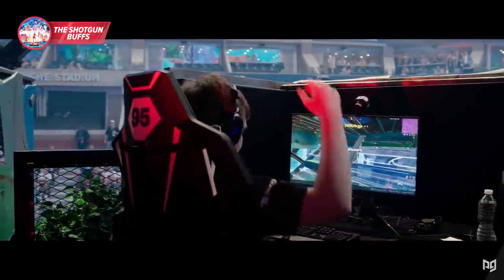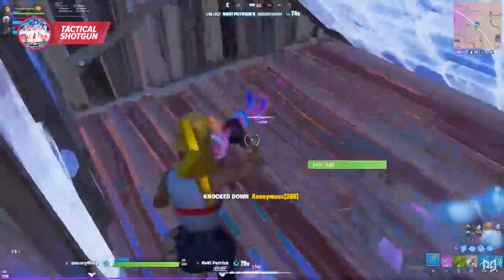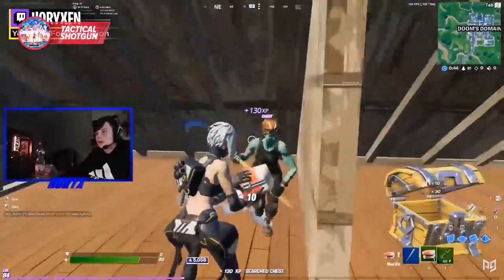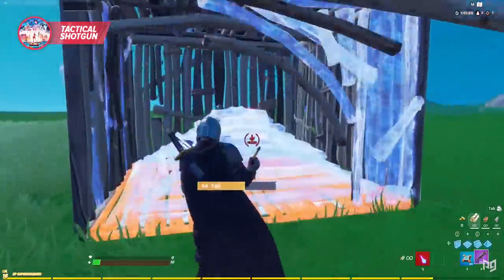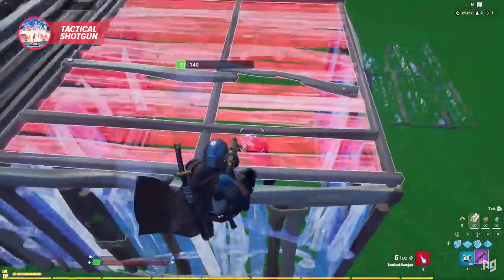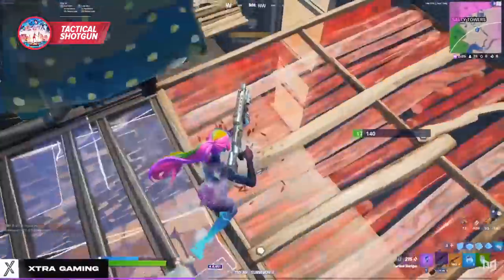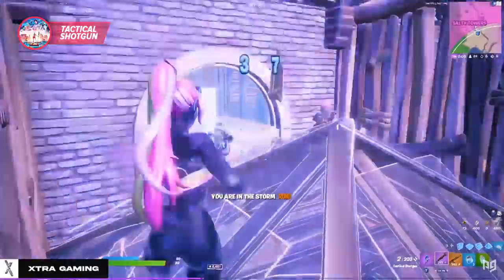Moving on to what the Tactical shotgun has going for it. Firstly, it has the fastest fire rate of all the shotguns, and I can't stress just how crucial that can be — it makes missed shots less punishing. Also, it holds 8 shots and reloads the quickest, which is easily one of the best things it has going for it. It doesn't feel like you're always running out of ammo or needing to reload, whereas we tend to get that feeling a lot with the other two shotguns. One final advantage: the Tac is better at damaging enemy structures, especially the purple and gold rarities, making them extremely powerful for chasing down players in build fights.